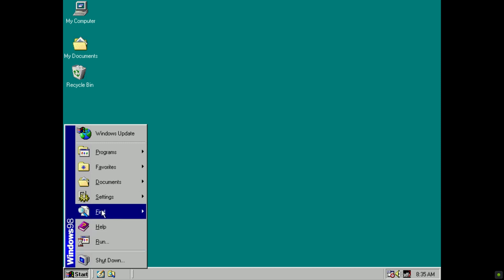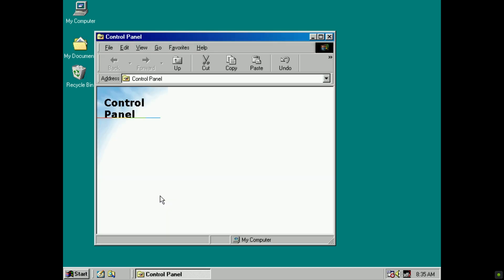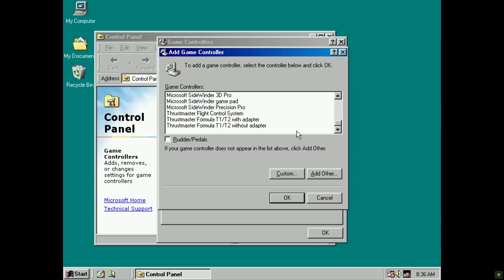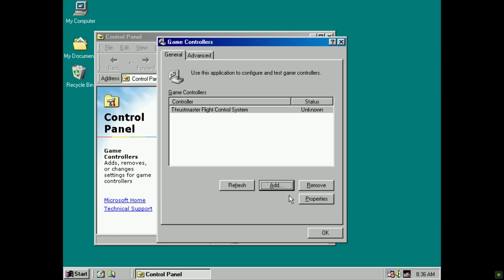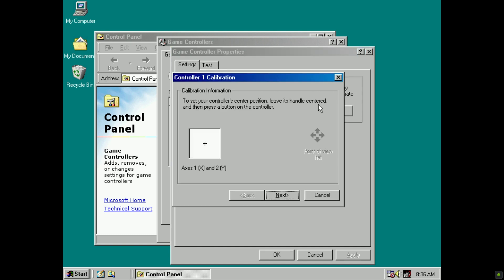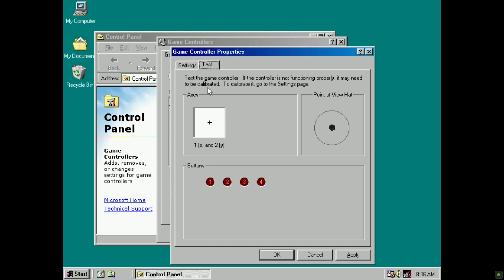Let's open the Control Panel and go to Game Controllers. Now we need to add our flight stick as a control device. Select Thrustmaster Flight Control System from the list. We will need to calibrate our stick — click on Properties, then the Settings tab and Calibrate. Follow the on-screen instructions. After calibration is done, you can test the stick by clicking on the Test tab.